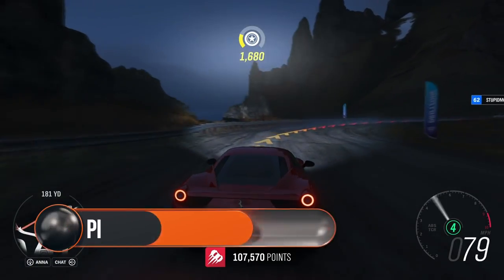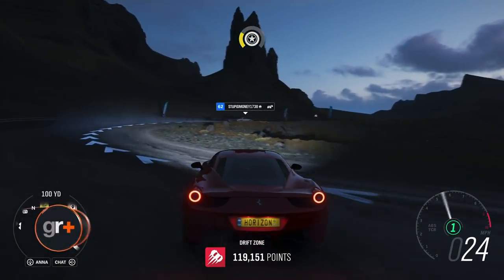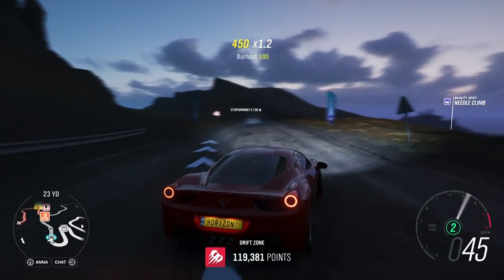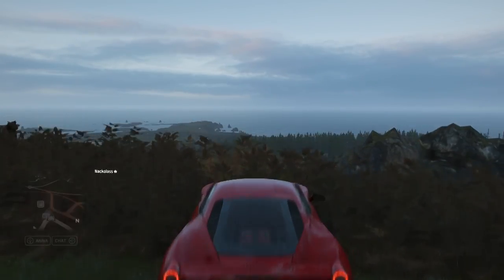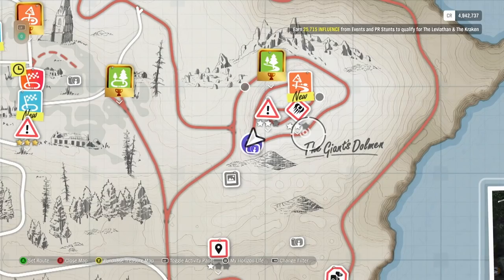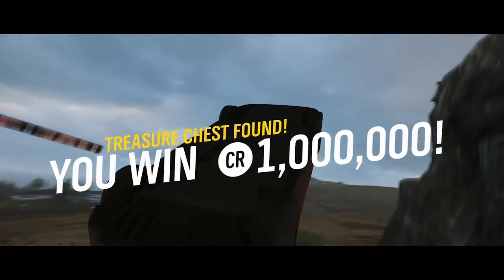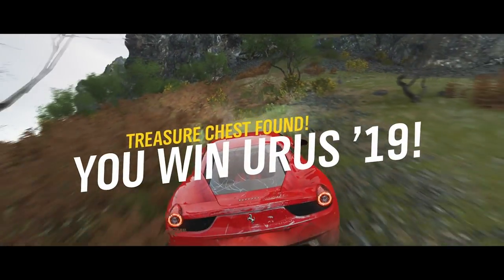The Italian 458 in this riddle is the Ferrari 458. The rest of the clue is straightforward — take the car up or down Needle Climb north of the festival and get at least one star at drifting. The photo hint will take you east, up the spiral path of giant Stolman. You'll find the treasure chest halfway up the route. Along with the cool million, this treasure also unlocks the first bonus car, the sleek Lamborghini Urus 2019.